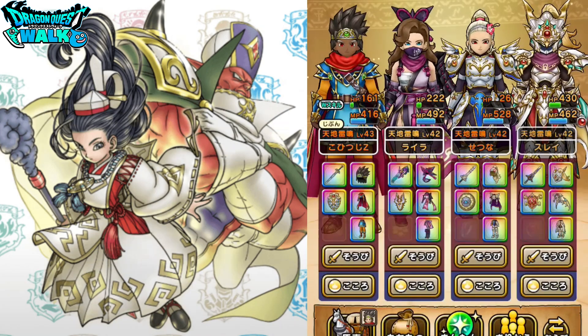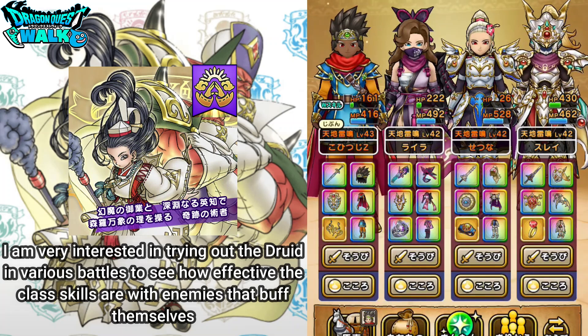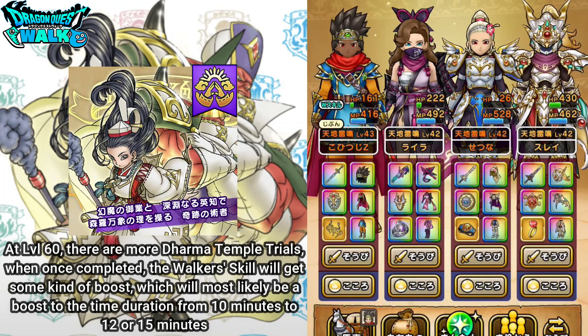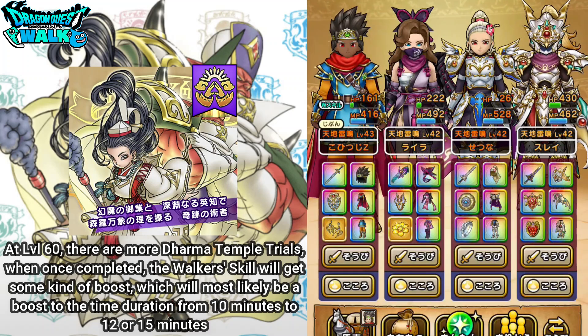That's going to be your two choices. Pretty much that's going to be the Druid in a nutshell. You will be seeing me use this particular character in coming battles. Hopefully I can level them up to a decent level where they're not going to die very easily and be quite useful. At level 60, there is another Dharma Temple Trials that I'll probably go over. Also, there's some type of increase to their Walker Skill — which I'm not sure what it is — most likely it's going to be an increase of the duration of time for the Walker Skill. At this time it's 10 minutes, but most likely it can get bumped up to maybe 12 minutes or even 15 minutes.